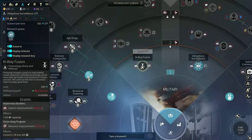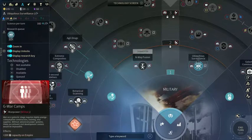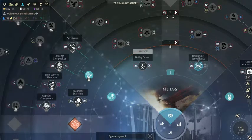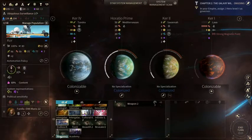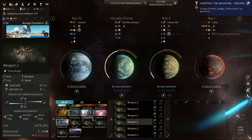I'm going to cancel N-Wave Fusion after one turn — ubiquitous surveillance will be done. I only need one technology to unlock the next tier. I'm going to go straight into increased fleet size. That means I can have a fleet of seven.